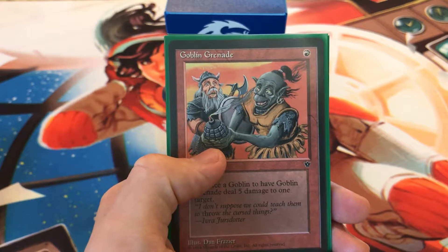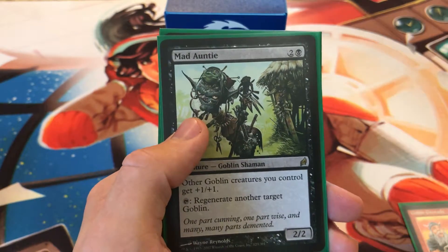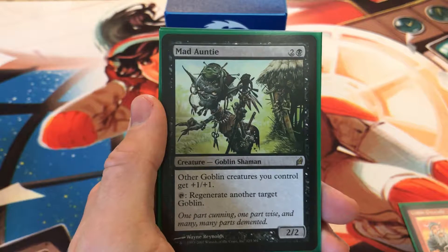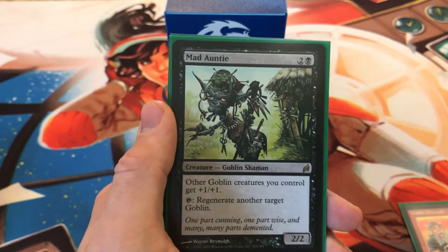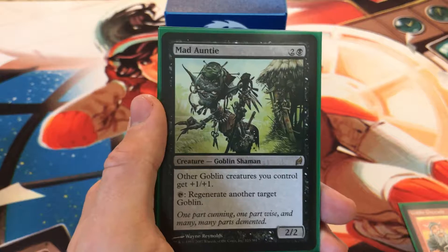I have a few cards here to help explain that. First we have Mad Ante — you tap it to regenerate another target goblin. I generally combo this with Mudbutton Torch Runner, because every time Mudbutton Torch Runner gets sent to the graveyard he deals three damage to target opponent. So I combo Mad Ante with that a ton, but it can also work perfectly with Goblin Grenade.